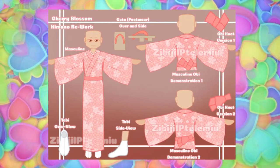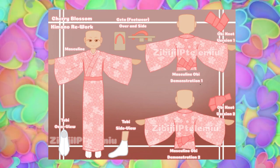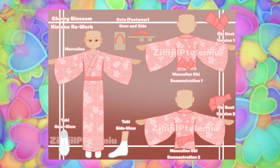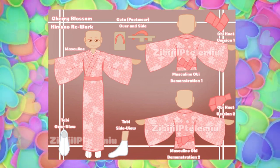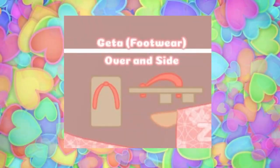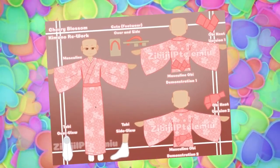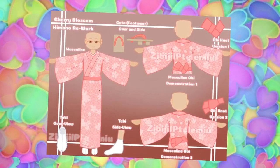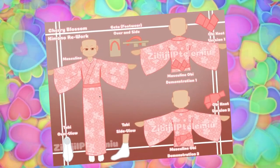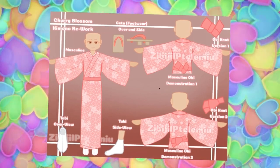Over to the masculine version — you guys can see it is a darker shade of pink. There is a masculine Obi with demonstration one and demonstration two, so there's the tie that's upright and the tie that's lower. Then there's a knot version two and a knot version one, zoomed in so you can see it properly. There are more masculine gaiter sandals, which are a bit more square instead of circular. The tabby seems to go a little bit higher up the ankle on the masculine one too. And the main kimono, instead of having the bow and the big cinching waist part — which obviously isn't meant to be cinched but kind of looks like a cincher — is obviously not present on the masculine one.